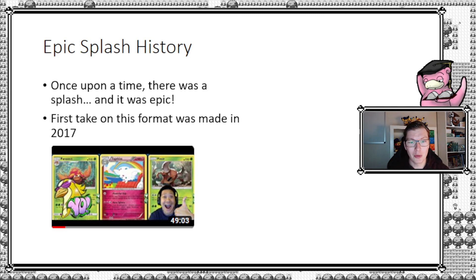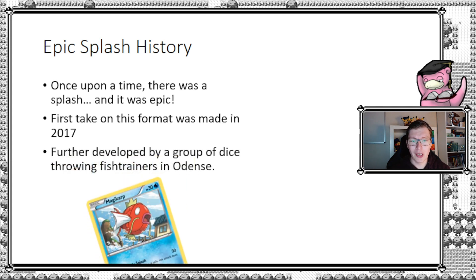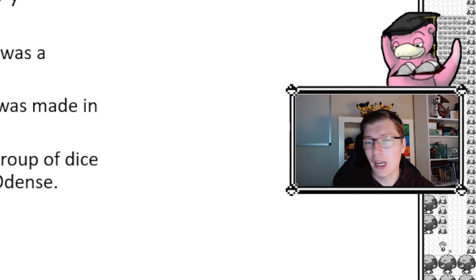Donald was playing against Yellow Swellow where they played a very coin-flip based format — a 60-card mirror match. That was back in 2017, around March 10th or so — I'll put the link to the video in the description below. After that it was further developed by a group of dice-throwing fish trainers in Olense, Denmark, which includes way too many people to credit here, but I'll put them in the description below so they get their proper shout out.